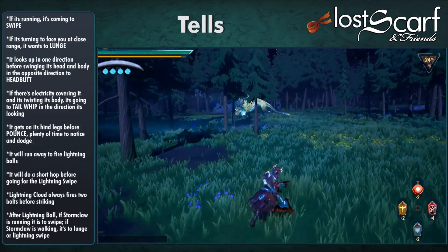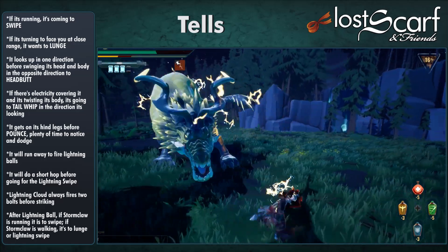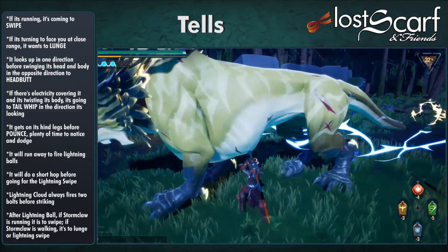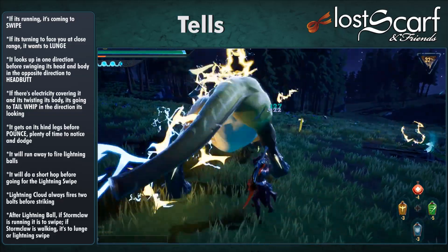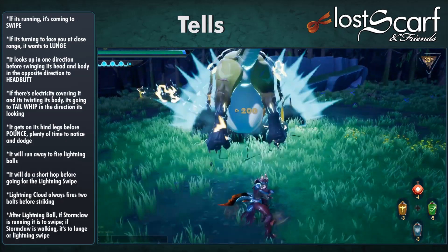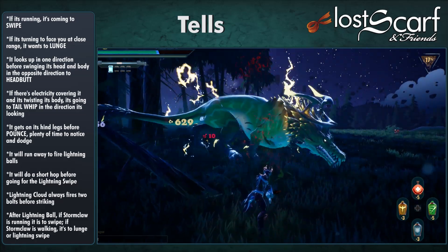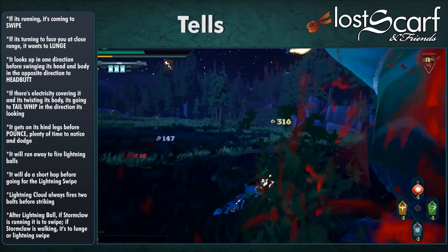Tells: if it's running, it's coming to swipe — always. If it's turning to face you at close range, it's going for the Lunge. For Headbutt, it looks in one direction with its head raised, then swings its whole body and head in the opposite direction. For Tailwhip, it covers itself in electricity and twists its body to whip its tail in the direction it's looking. It gets on its hind legs before Pounce — plenty of time to notice and dodge. It will run away to fire Lightning Balls. It does a short hop to the side before the Lightning Swipe.